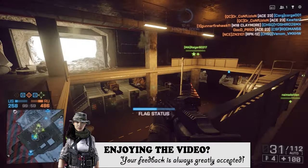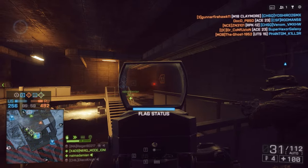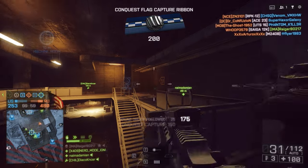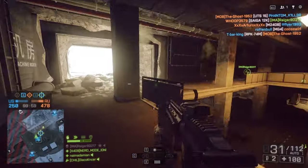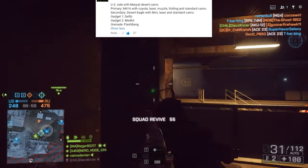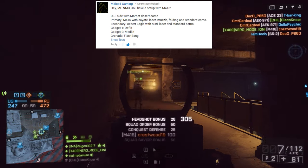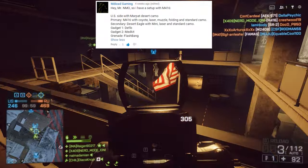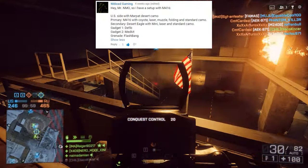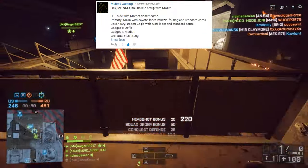Let's jump into the general information about what this loadout is and then transfer into more in-depth information. For the primary weapon, we're going to be using the M416 with the Coyote Red Dot, Laser, Muzzle Break, Folding Grip, and Standard Camouflage. For the secondary, the Desert Eagle with the Mini RDS, Laser, and Standard Camouflage. For Gadget 1 and 2, we're using the Defibrillator and the Medical Kit.